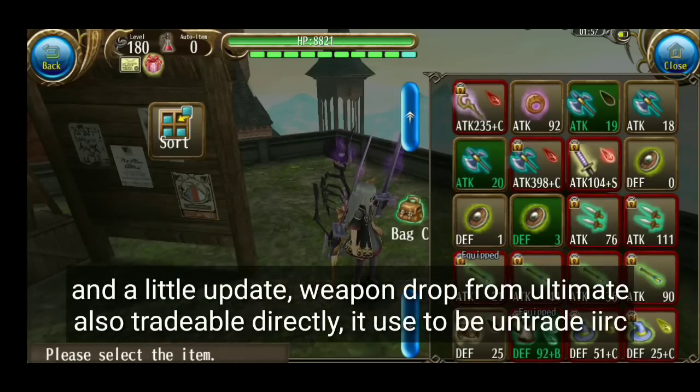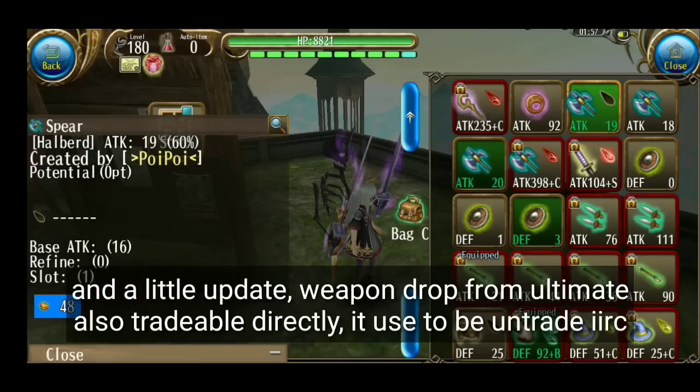Untuk weapon sekarang juga sama — dia dari Ulti, dia drop juga langsung udah bisa di-trade. Kalau dulu, dari Ulti juga harus dipindahkan dulu.